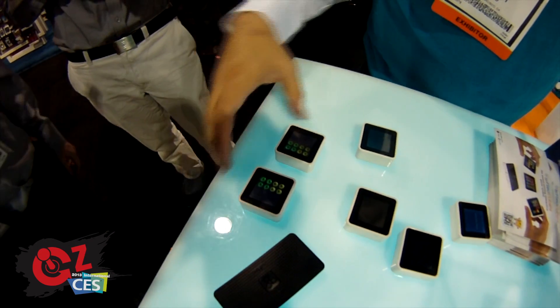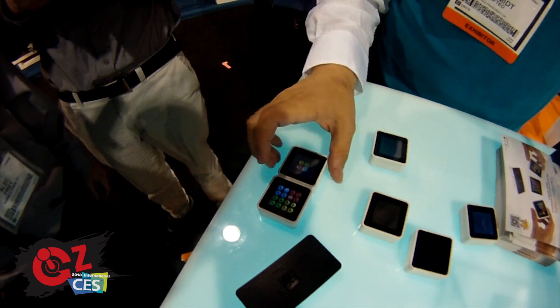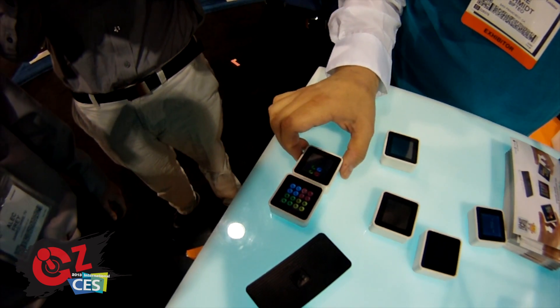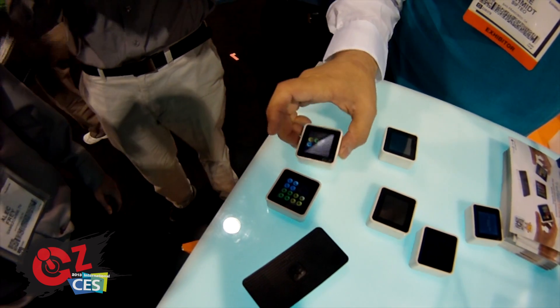What Sifteo Cubes are — each one is these little interactive tiles. Each of these has motion sensors to tell how it's being moved. It's got a touch-sensitive screen on top. They communicate wirelessly.